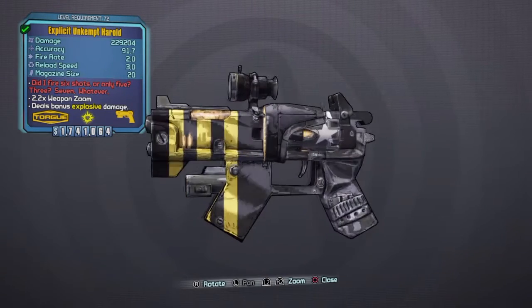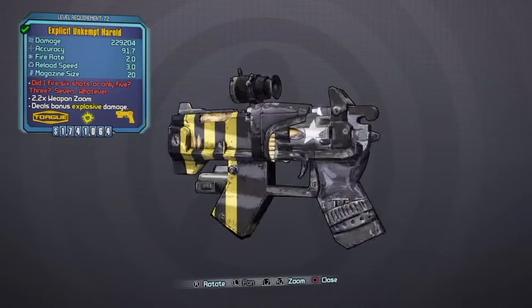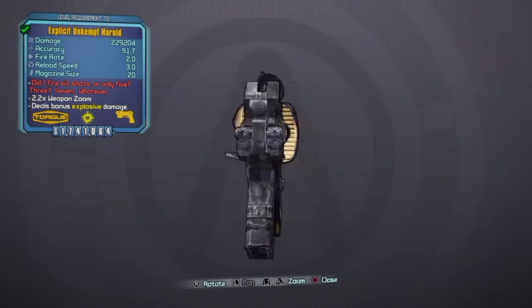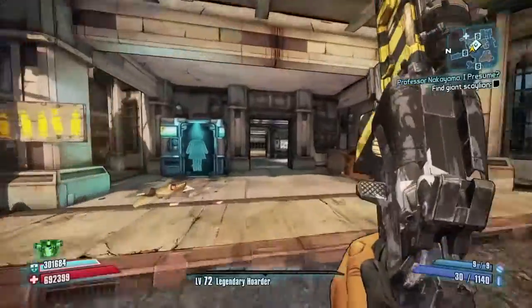What is up guys? It is Zombie here and here we are finally at Borderlands 2. It took me a while to get to level 72 so I can farm for these weapons. But here we are with my actually my favorite pistol of the game, the Unkempt Herald.